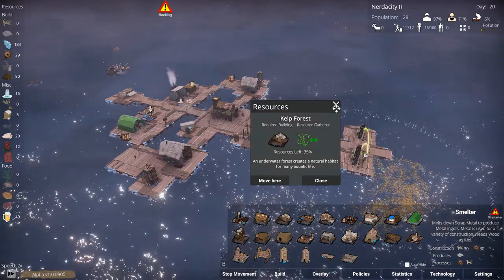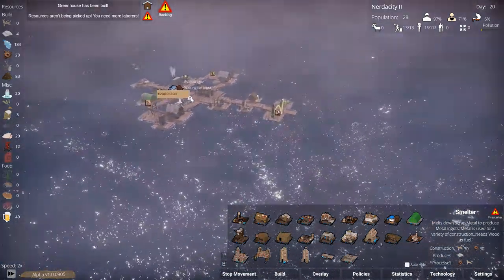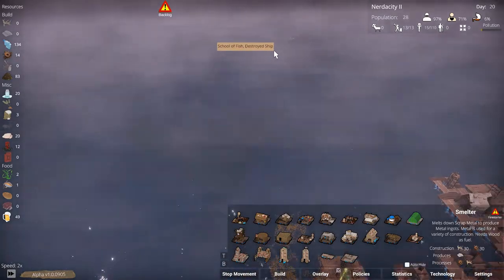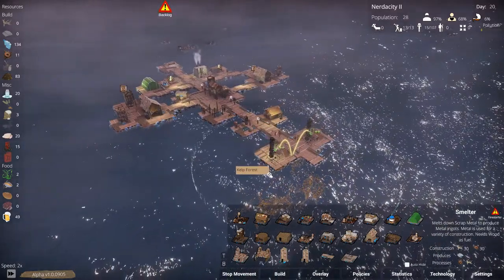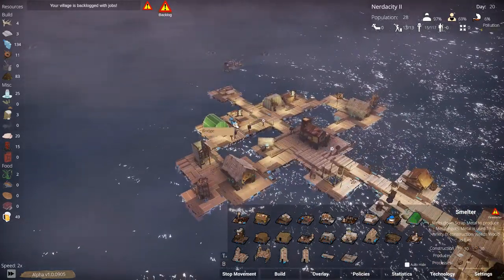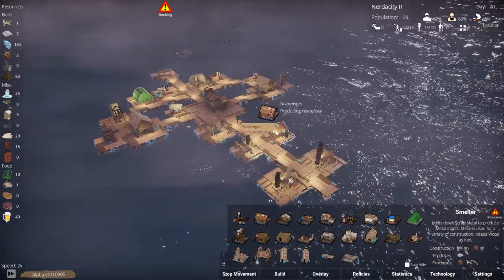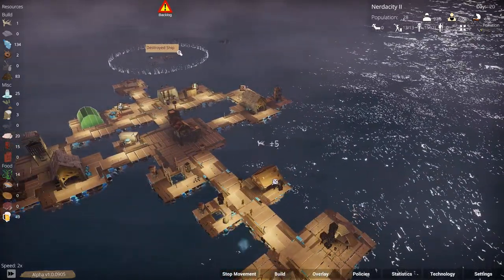Is the kelp forest gone? Not yet. I don't see any whales anywhere, which is annoying — no whales around. That's done basically, we're waiting for input. We need more wood again. I think it's worth putting down another scavenger, but we can't do that right now because we don't have enough wood.